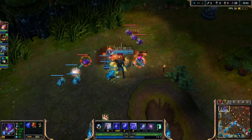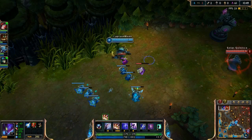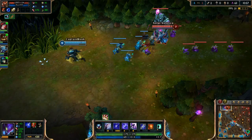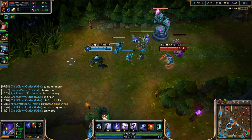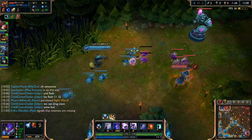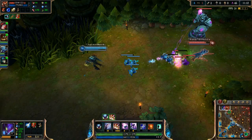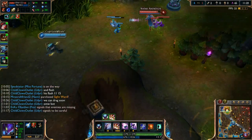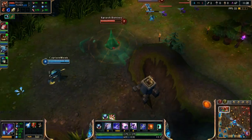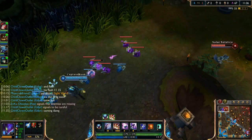At this point we're strong enough that we don't mind shoving Gangplank to tower — it makes him work for CS. Get into the bush, get unseen threat, W him — look at that damage. This is exactly why you do this: he's a melee top laner and there's nothing he can do to me. I could probably 2v1 them honestly. Once Zac leaves I'll try to kill Gangplank again.